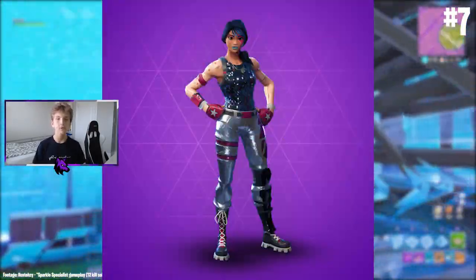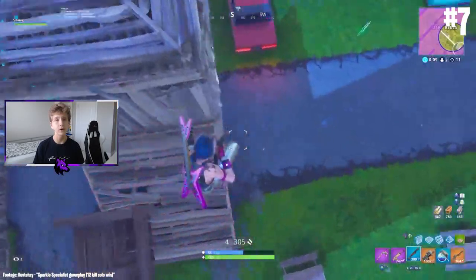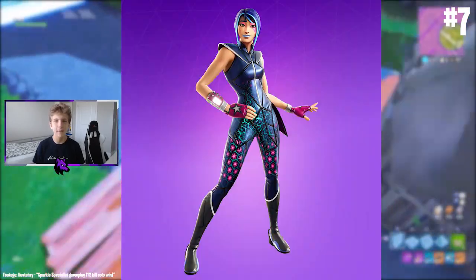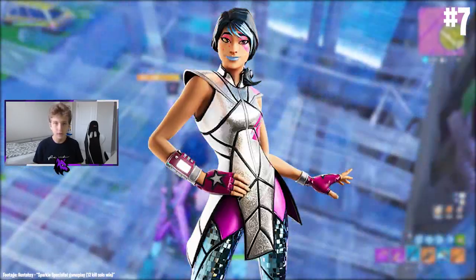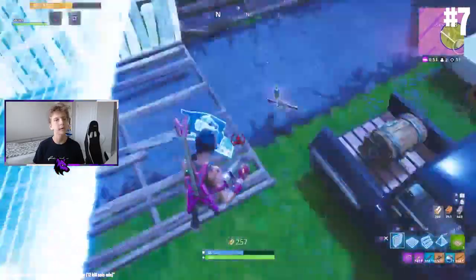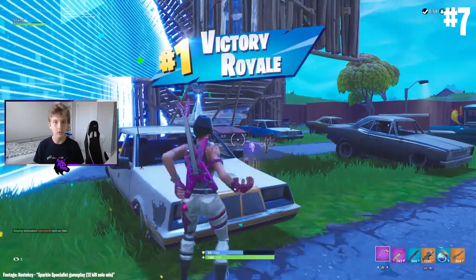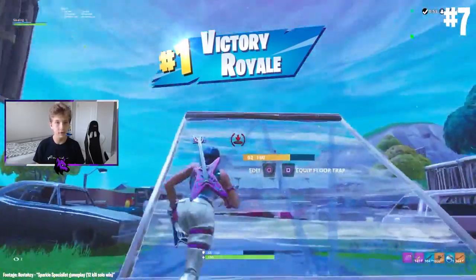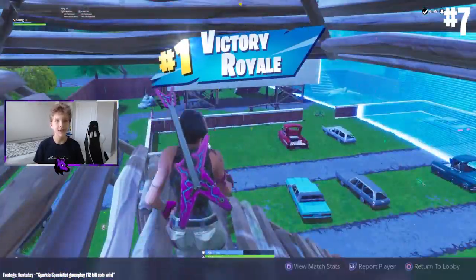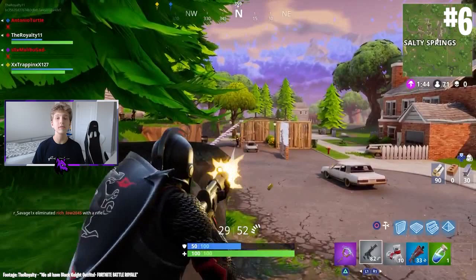At number 7 we have the Sparkle Specialist skin, unlocked at tier 56 of the Season Two battle pass. It was one of my favorite skins for a very long time. However, Epic Games released very similar variations in the Season 10 battle pass, available to anyone. The skin itself is still rare because it was not re-released in Season X. I still prefer the older version, and Epic may have done this intentionally so original owners wouldn't be too upset.